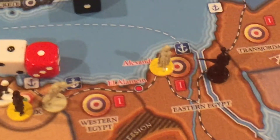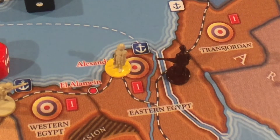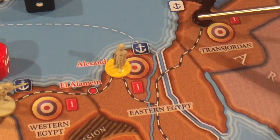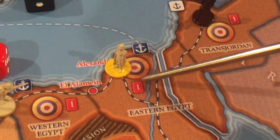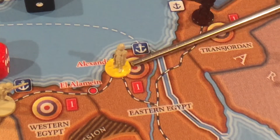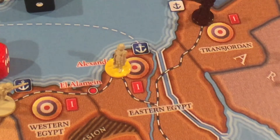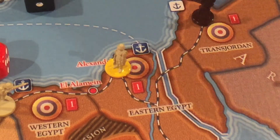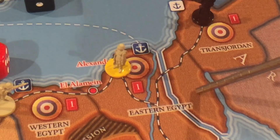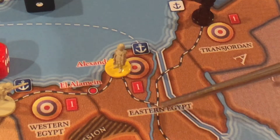Now I have another example showing terrain bonuses. You have this infantry attacking from Transjordan — let's assume it's Italian — into Eastern Egypt. There's a river there, and going straight-line round it, you do cross that river. So the river penalty counts, but it's also desert, as seen by this tan border. There are a lot of dots in these land zones because they're desert.